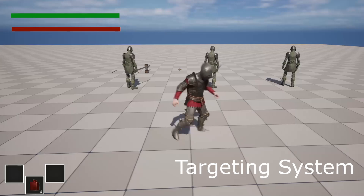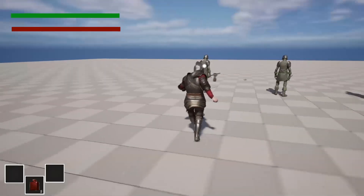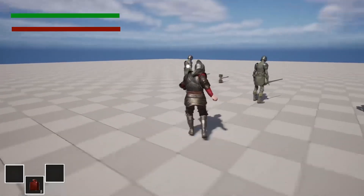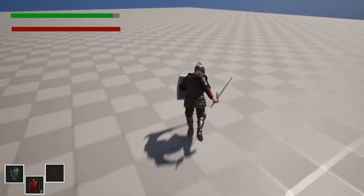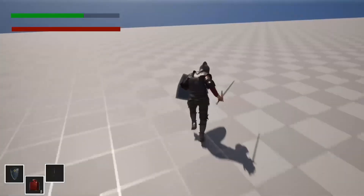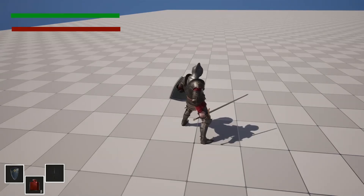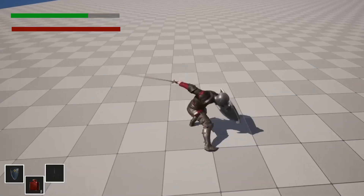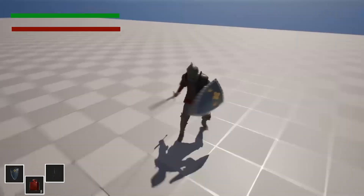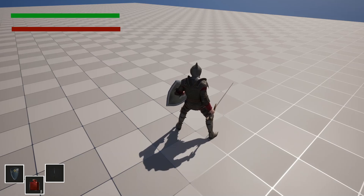We'll also go over how to set up a targeting system so the player can lock onto an enemy and switch lock-on targets. The player will orient around the enemy they're locked onto. There's also a stamina system — certain actions drain stamina, and special attacks like a leaping attack drain more stamina than a normal attack. Things like sprinting and blocking also consume stamina, and you can customize how much stamina each action drains.